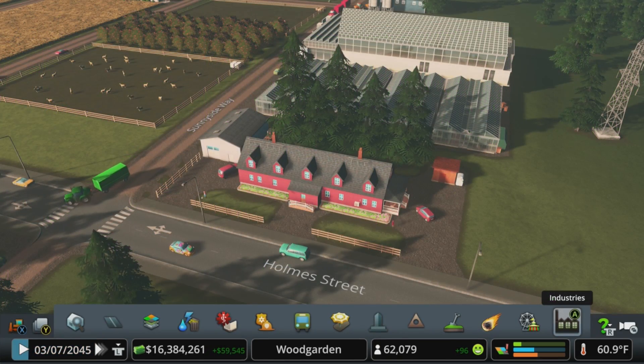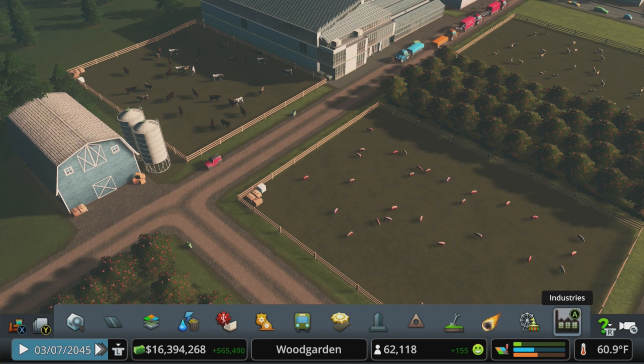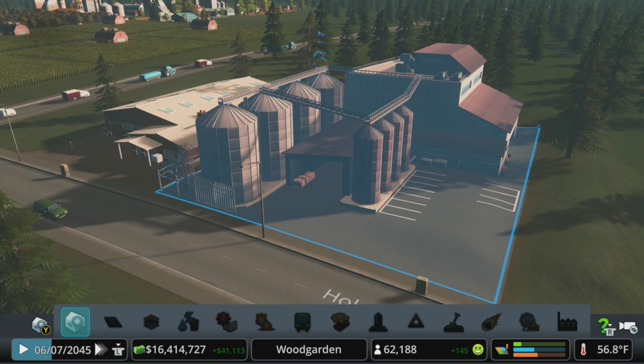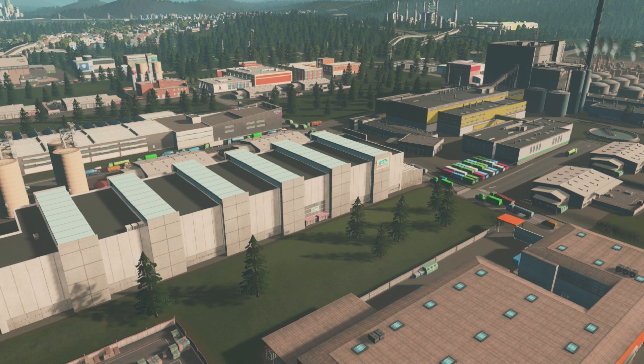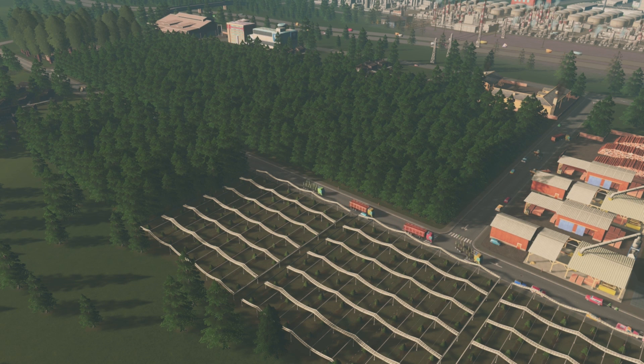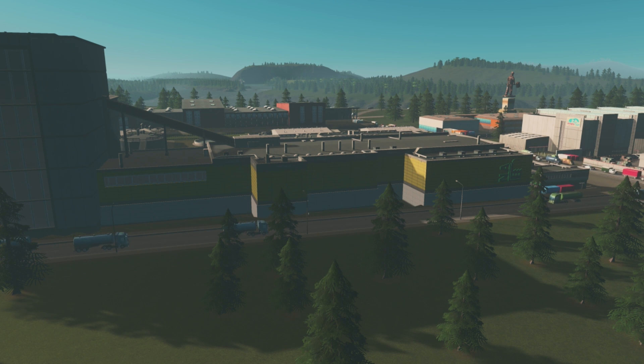Once you define an industry area and drop in a farm main building, you'll be able to grow crops, fruit, and animal products. These can be stored at factories or grain silos, sent off to processing buildings like the flour mill or the cattle shed, and eventually those goods get shipped off to factories to produce actual goods to sell on the market. Forestry industry works the exact same way — define a main building, drop in tree plantations and sapling fields, then add sawmills and log yards to process those goods, which get shipped to factories later on.